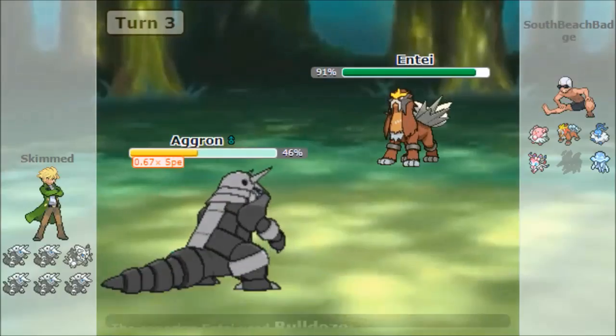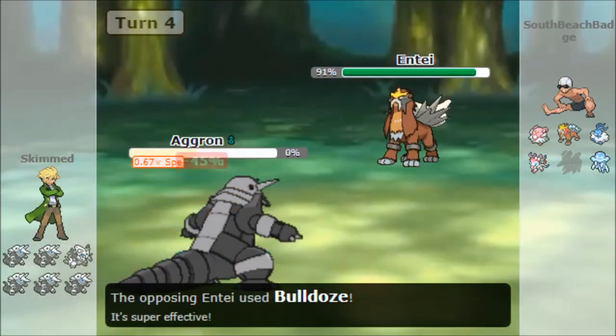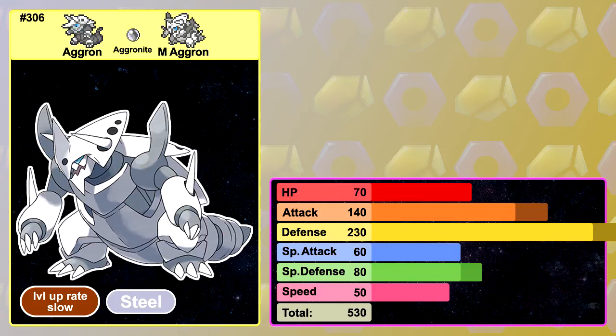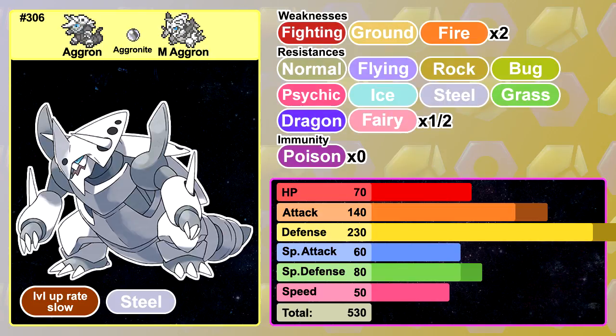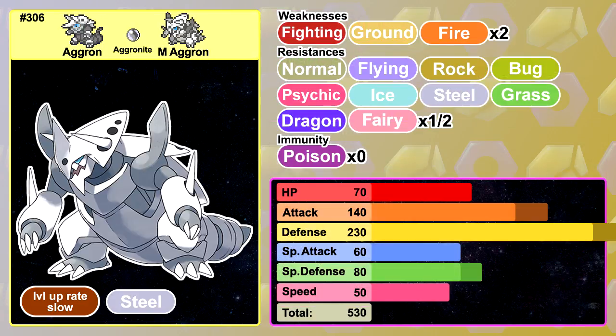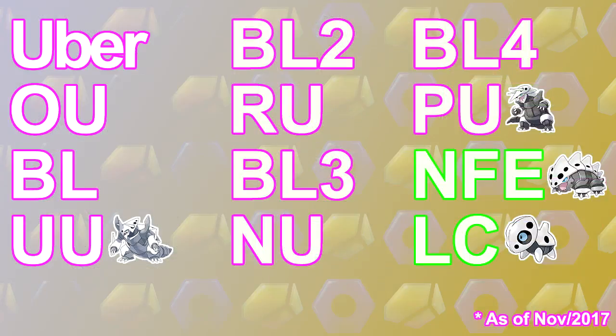It's also so slow that it'll be going second the majority of the time, so don't expect it to get too many moves off. Thankfully though, Aggron's Mega Evolution is much better. Its attack, defence and special defence got buffed even further, it lost its rock typing which is actually better defensively, and it gained a fantastic ability, Filter. Filter weakens all super effective moves by 25%, making Mega Aggron even bulkier. These three things were enough to put Mega Aggron in UU. It's not quite good enough to hang around with the big boys, but at least it's better than being stuck in PU.